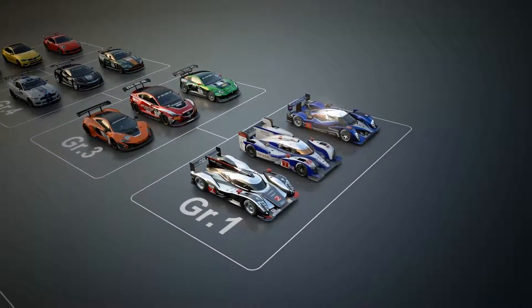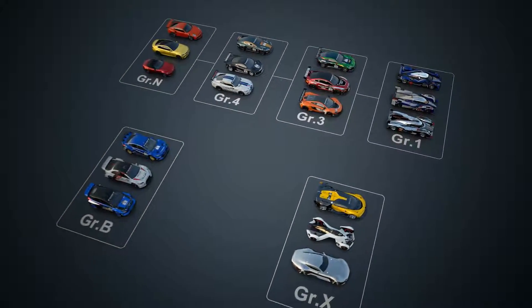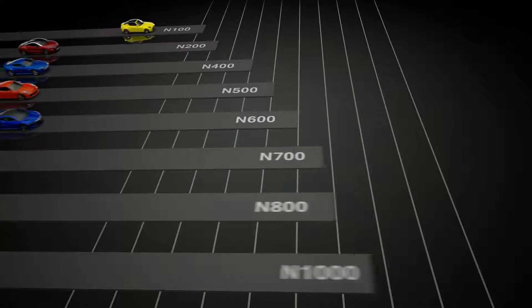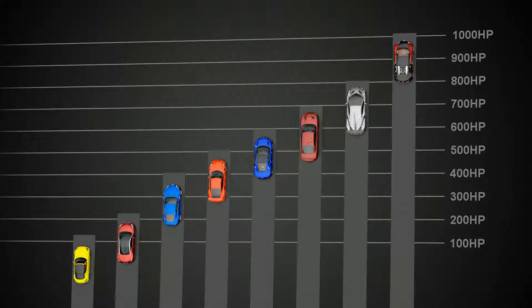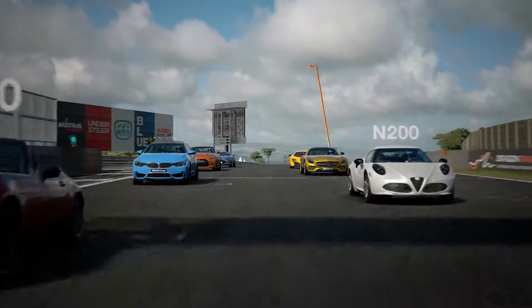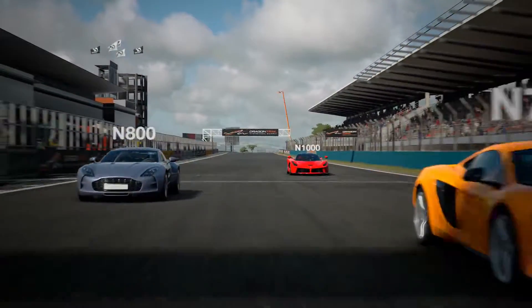The cars in Gran Turismo Sport are divided into a number of different classes. The first on the list is the Group N-Class, which consists of stock production cars. According to the maximum horsepower of the individual cars, the group is further divided into smaller divisions, from the driver-friendly N100-Class sports cars with up to 100hp to the 1,000hp hypercars and monster-tuned cars in the N1000-Class.